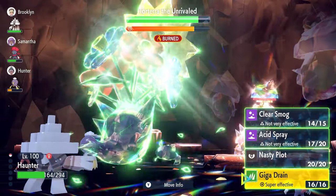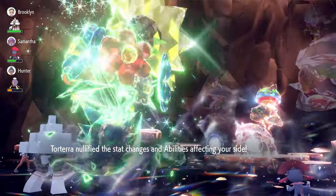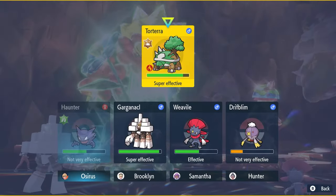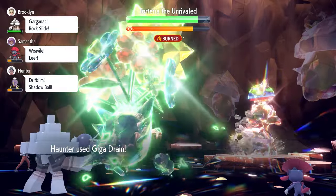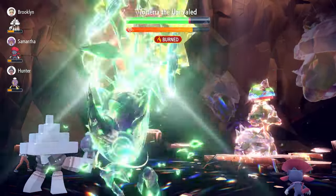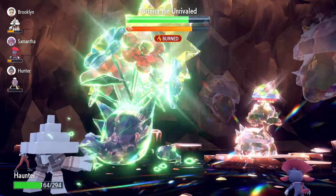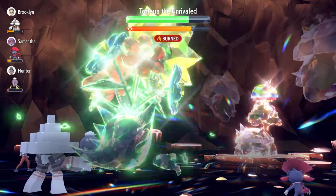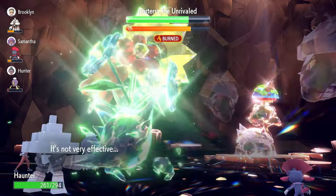After the 3 Acid Sprays, we launch a Giga Drain. Torterra will nullify stats on our side, which is ideal — we lock in with Giga Drain to recover health and deal early damage. Once we're at plus 6 Special Attack and Torterra is at minus 6 Special Defense, it'll be quick to finish from there.